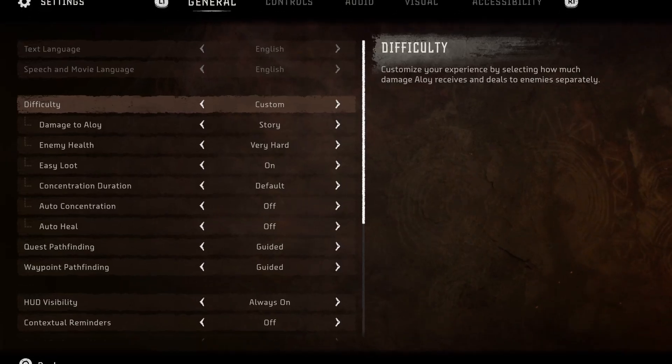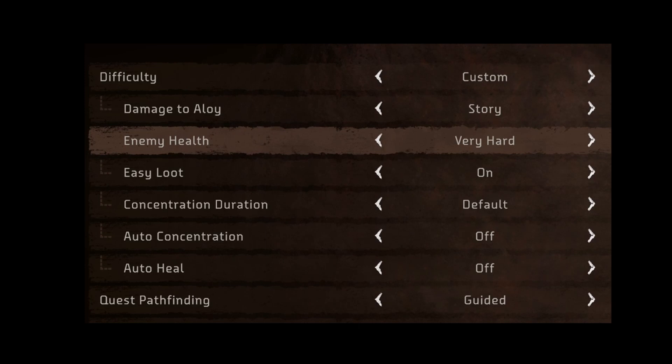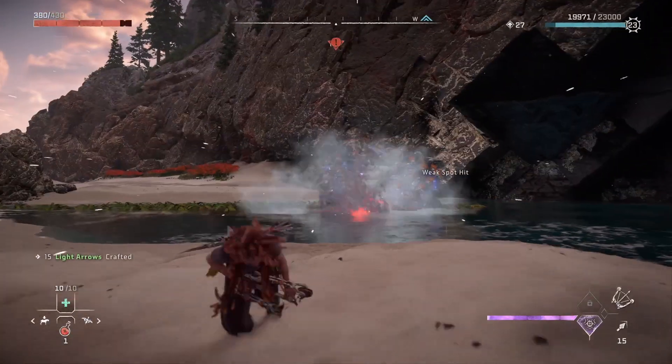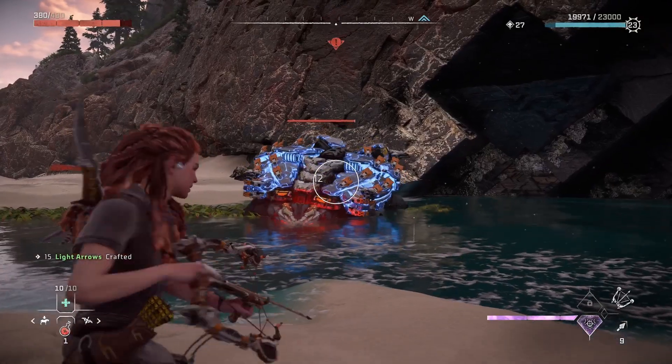Regardless, I use the custom difficulty, so I don't take very much damage, but neither do the machines. Like a true zoomer, taking the easy way. So I run in and start spraying my bow like Scarface, but it becomes instantly apparent that the turtle wouldn't just fall over. But I am determined, and I would stop at nothing to figure out how many licks it takes to defeat the Snap Maw.